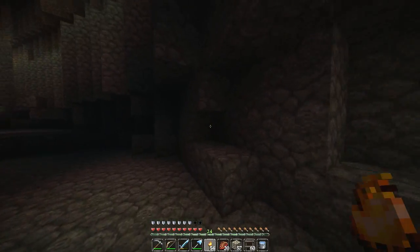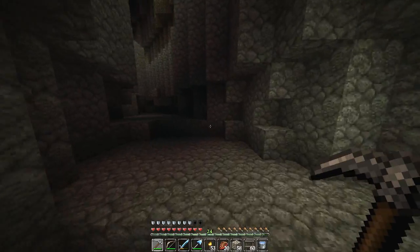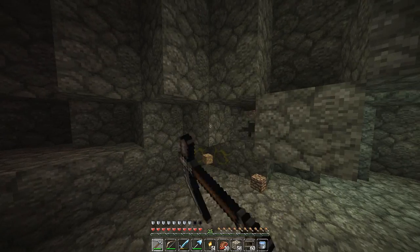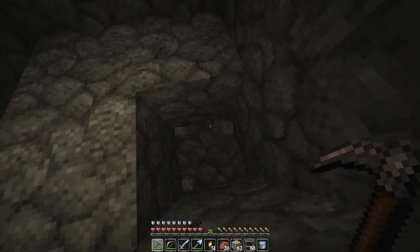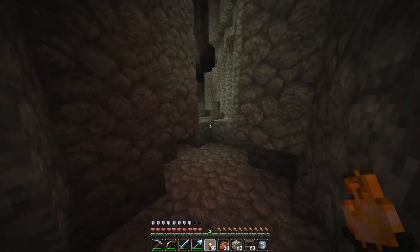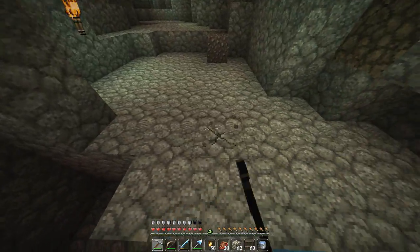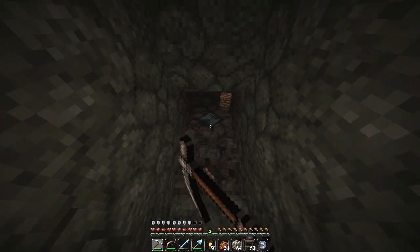We're just going to carry on moving down the ravine. We already found diamonds, which is sweet, even though this is level 20. There doesn't seem to be any regular formula you can trust for diamonds — I'm just going to assume you can find them deep underground and go with that theory.